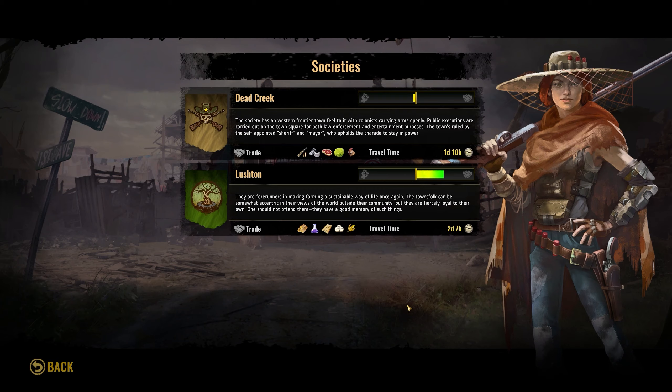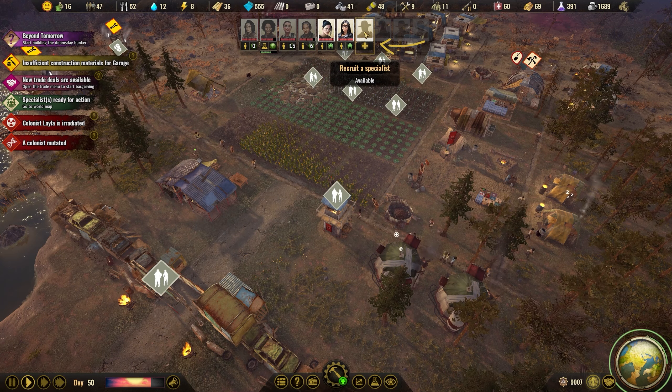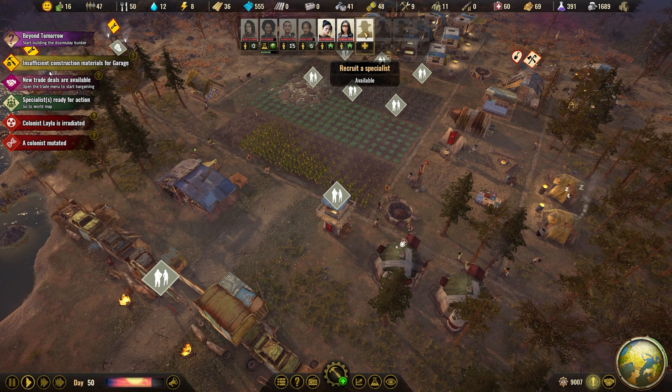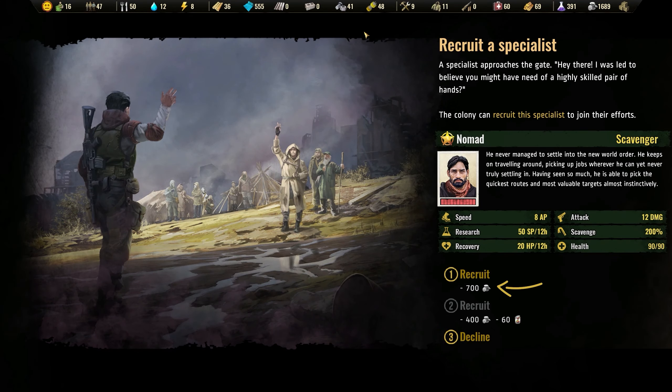Above all, however, you'll want to start recruiting specialists as often as possible. If you're not near your 10 specialist limit, start making your way towards it. This might cost silver, it might cost food, but you're going to need them soon enough.